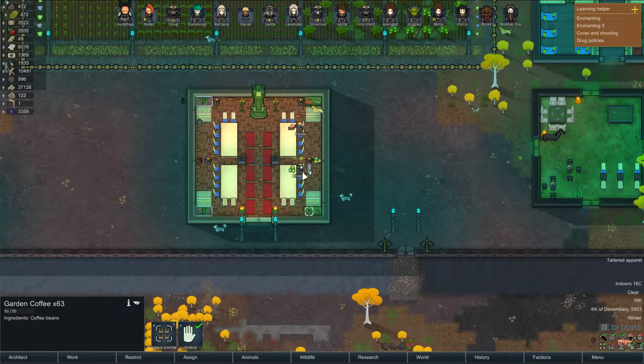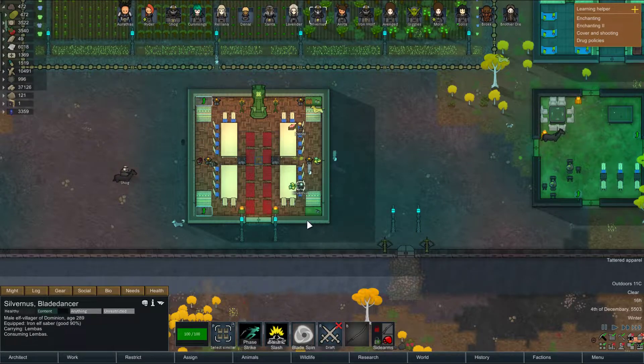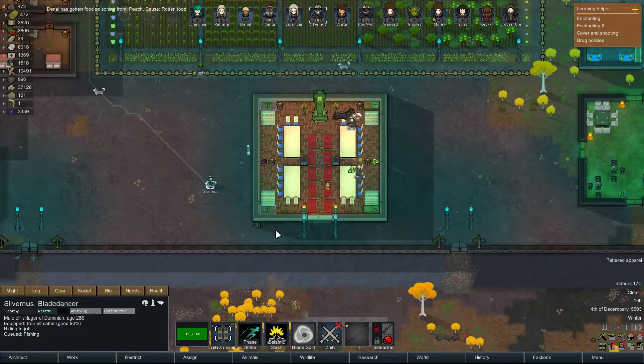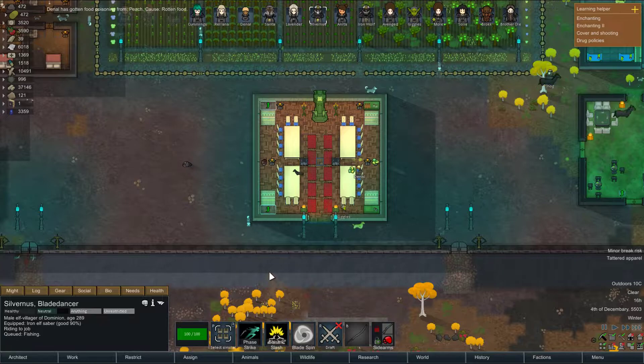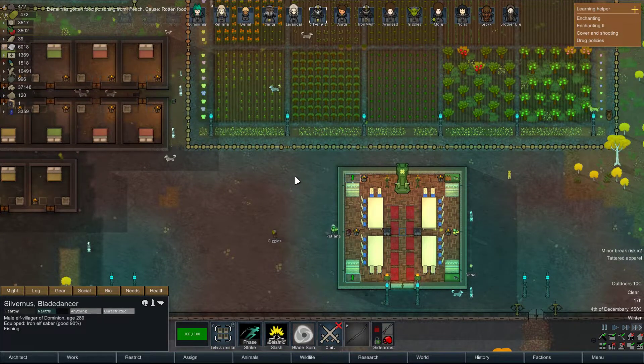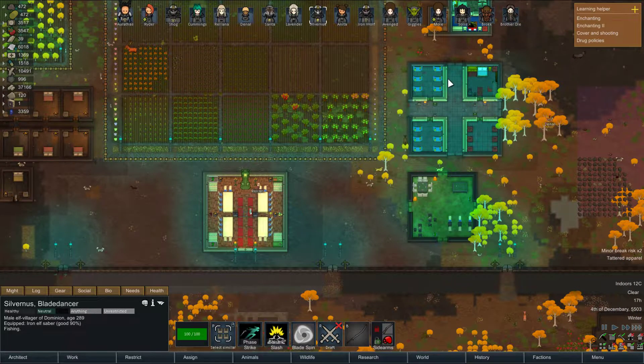I wish there was a way I could tell them to clean that up — merge it, yeah I can. Alright, so I think the goal today is we're gonna try to get these other two tables done, and as I recruit more people, which I do need to do now, I'm gonna assign them to cleaning because this whole damn place is filthy.